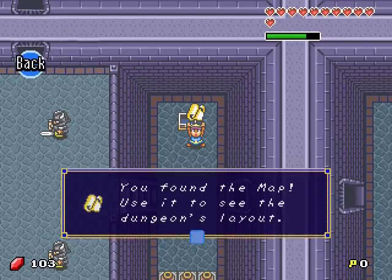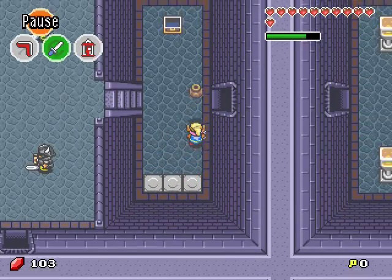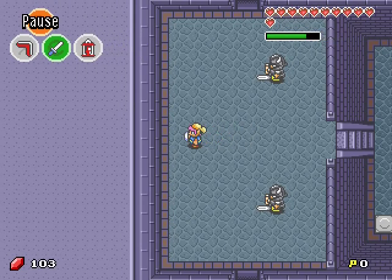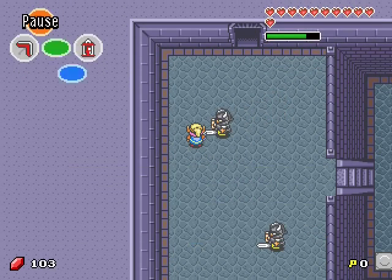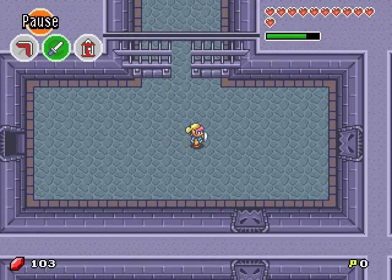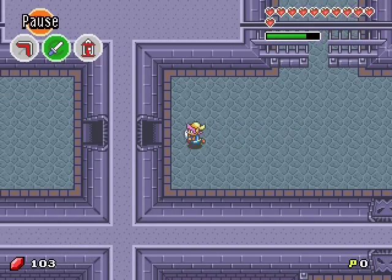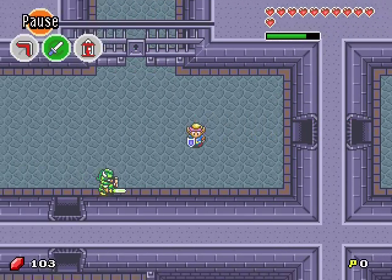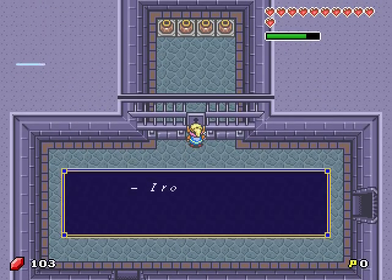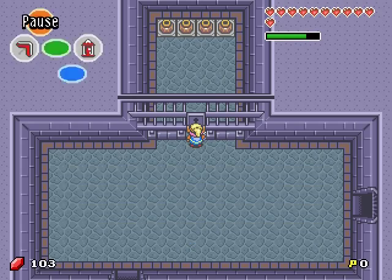You found the map — use it to see the dungeon's layout. What I'm going to do is get caught on purpose again, because I want to show you the more complex way to leave the basement. There is another iron lock here — let's remember this for later.